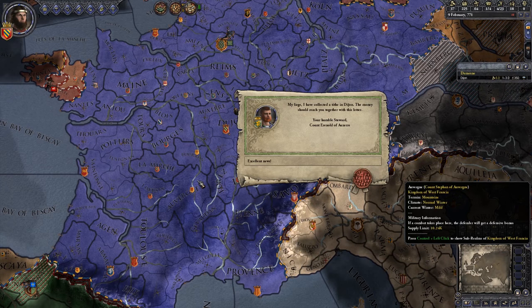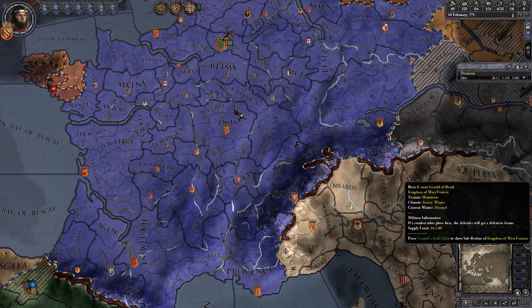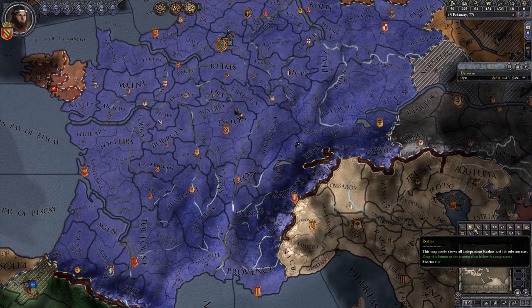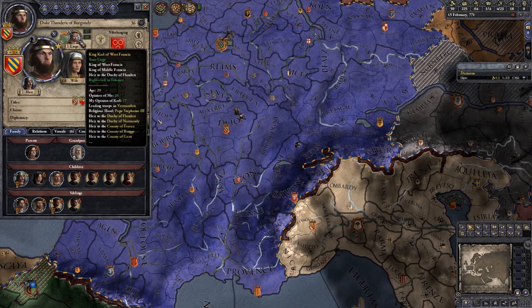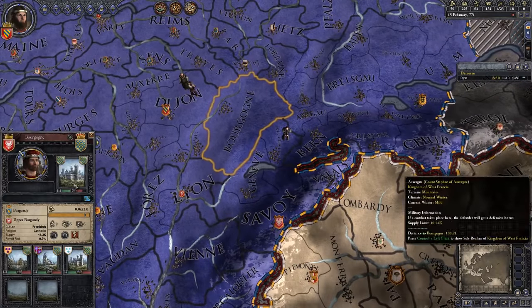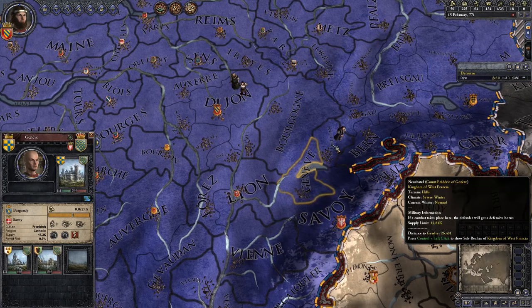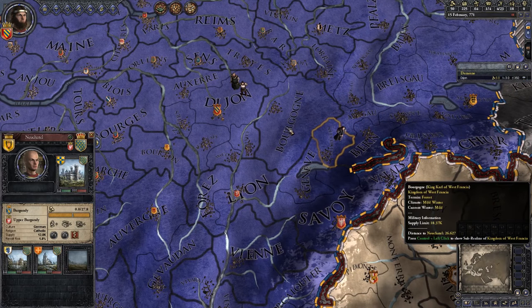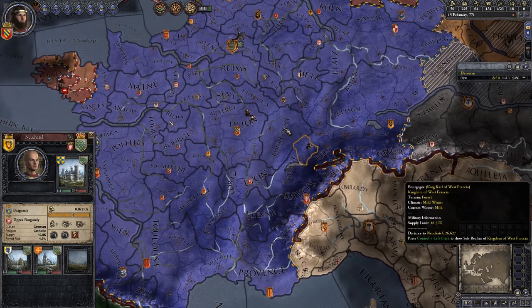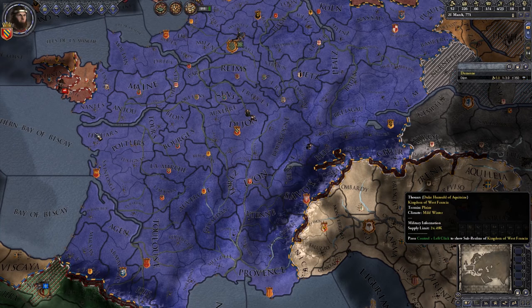My liege has collected a tithe in Dijon. Let's just pause for a moment because things are now going to have changed. Our liege is now King Carl of West Francia. He's directly inherited that county, unfortunately — I thought we could have just gone and fought for that. We might find getting independence a little bit harder, but we can hang on for a while. We are a duke and we will be able to get more powerful — we certainly want to try and take stuff from within.